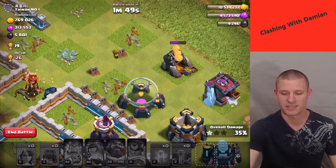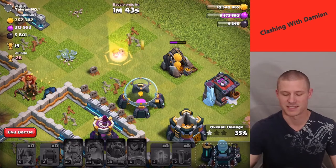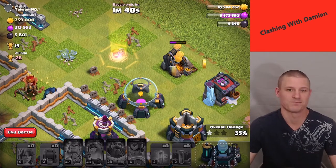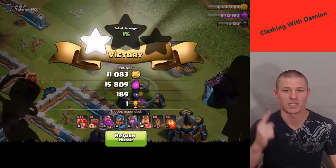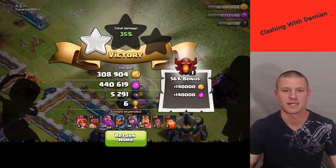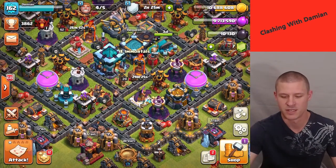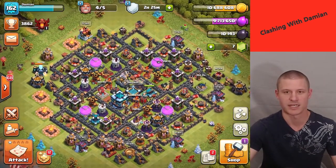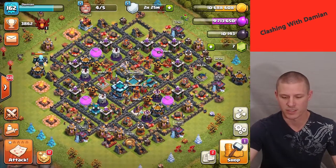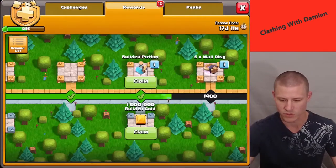Come on little archers, get that gold mine — I believe in you! That's the last troop, so it wasn't a great raid, but I did not bring a clan castle. Whatever — I guess I didn't even need a two-star or three-star. I was just trying to get a little bit of loot so I can do my Grand Warden. All right, I should have enough to do the Grand Warden.